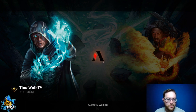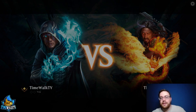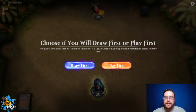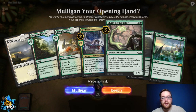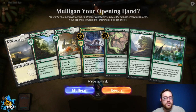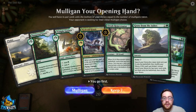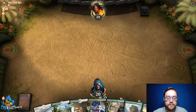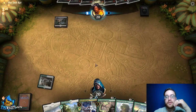They play Immortal Sun, which pumps their creatures. As long as I don't find a sweeper, we'll make enough zombies to kill them on the backswing. We take three damage but don't care. We make a zombie, then tap all our lands and attempt to Scapeshift — but they Negate it. That caught me off guard. We'll just try to race them a little bit, swinging in.